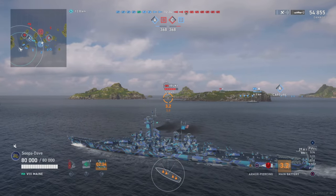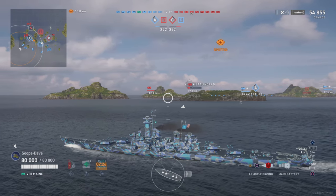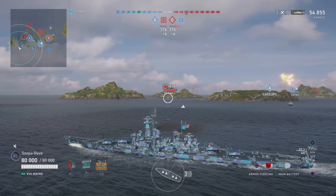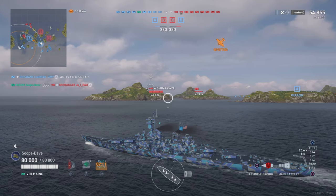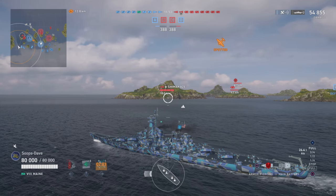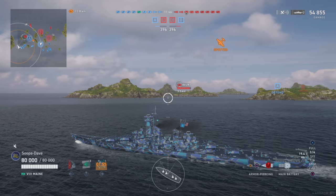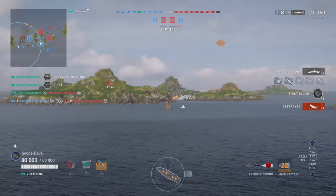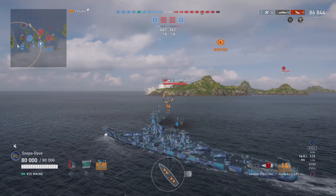There's the Ibuki — the only other tier 8 in the match — everything else is legendary. I'm watching him, keeping an eye out, and I haven't been spotted much, so I'm wondering where the Shimakaze or destroyer is. He actually pops up right here. I'm thinking maybe I can sneak all the way up and get some really crazy plays, and as you can see we just make the Ibuki disappear — now you see me, now you don't.